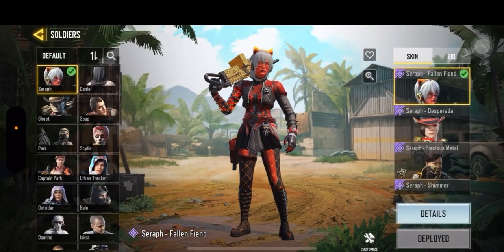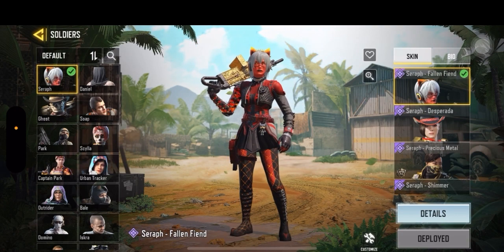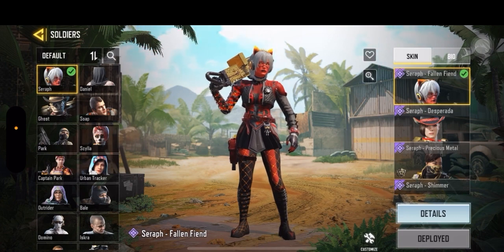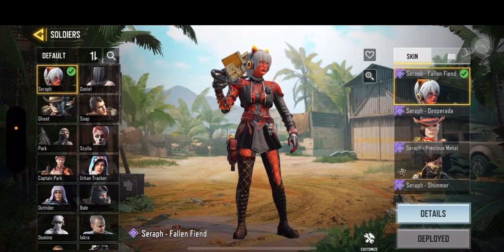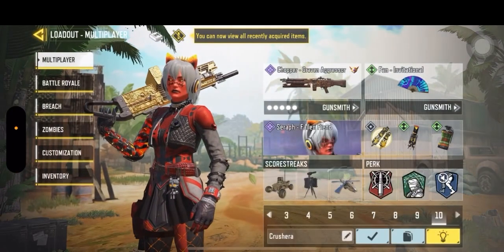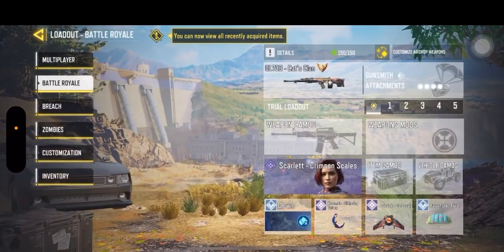We also have Seraph Fallen Fiend. I loved this character specifically because she looked like she had cat-like features, and her outfit was just so cool. So yeah, that is my COD characters so far for multiplayer and battle royale.